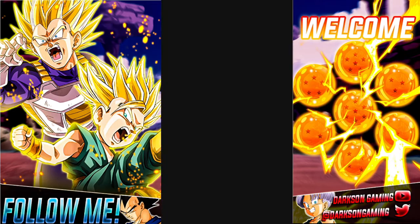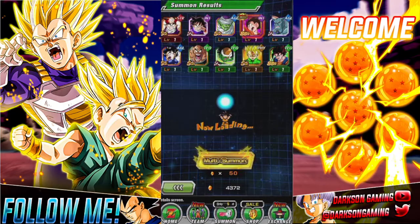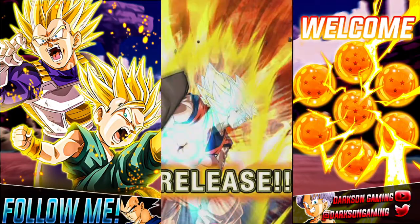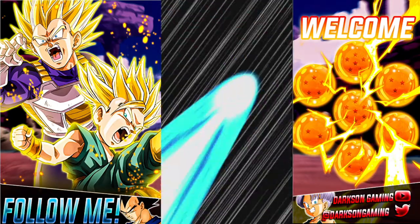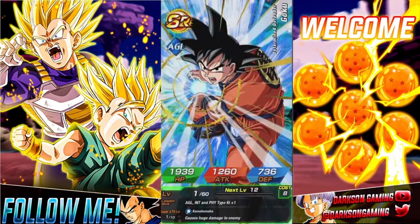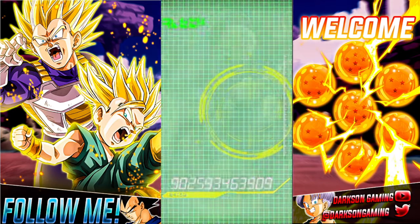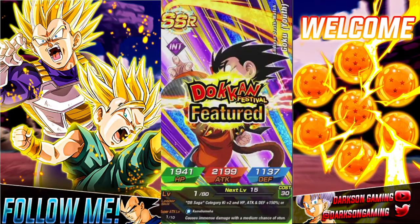On my main account I went through a celebration — I can't remember which one — but he just went nuts for me. Every single summon I seemed to be getting him. I went from one copy to rainbowing that copy for his TUR and rainbowing his SSR. It was absolutely insane. It might have been on Gogeta's banner. So we got a Zeno, got Raditz — pretty good — gonna have some fodder.